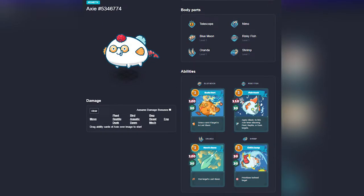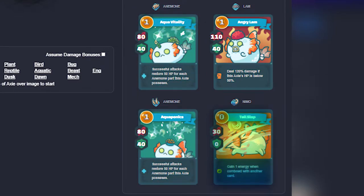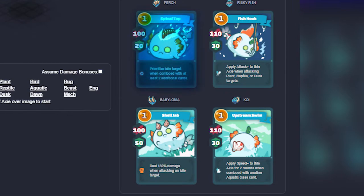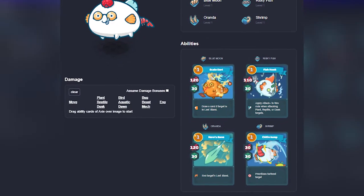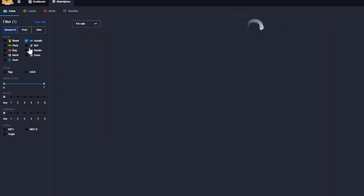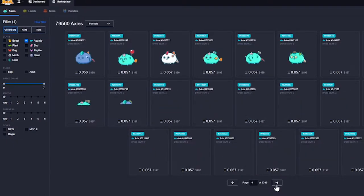Here are three meta Aqua builds often seen in PvP. The Max Heal runs double Anemone for crazy heals, Nemo for energy generation, and Lamb for extra damage when low health. The Idle Killer has Perch to target an idle enemy, Babylonia for extra damage on the idle target, Risky Fish as a high damage card, and Koi for additional speed. The Backdoor Aqua has Shrimp to target the farthest enemy, Oranda and Risky Fish for high damage, and Blue Moon for additional stats and damage. Overall, Aquas are great beginner Axies due to their versatility.